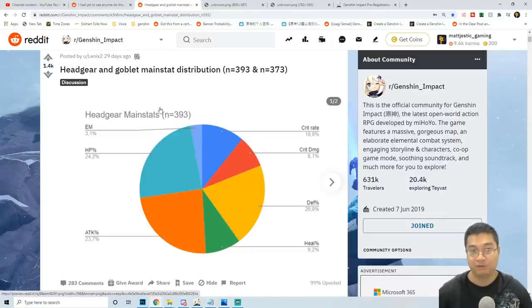Now coming over to the main stats for the headgear, we can see that the headgear has elemental mastery, HP percentage, attack percentage, healing, and also defense. What we really want is critical rate and also critical damage. Notice the critical rate and critical damage only take about 18 or 20% of the entire artifact pool, and everything else we don't really need — unless you're building a special character. So we really want critical damage, which is not very high at about 8%. Critical rate can be useful sometimes, and that is only about 10%.